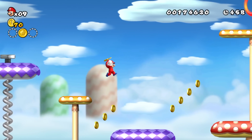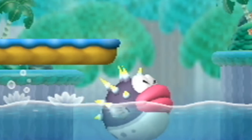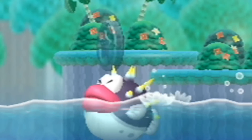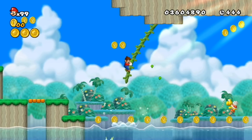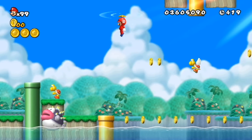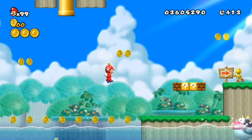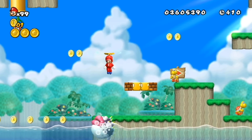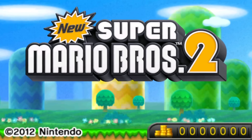New Super Mario Bros Wii has a very annoying bonus level in World 9 — the second one. You'll always be chased by a Cheep Chomp, those big purple fish that only want one thing: food — and you are the food. These guys are invulnerable to a lot of Mario power-ups, so dodging them is what you'll be doing for the entirety of the level, which isn't that fun.